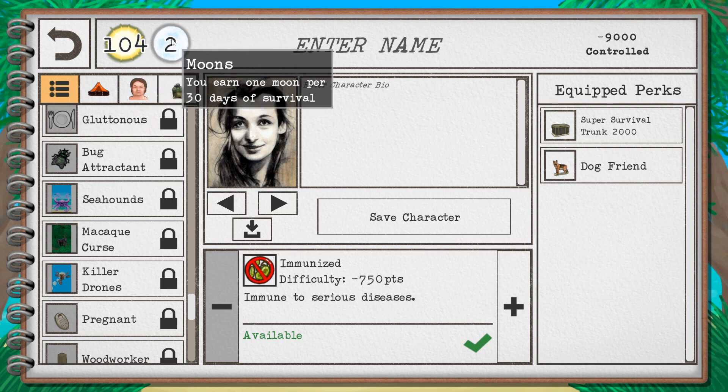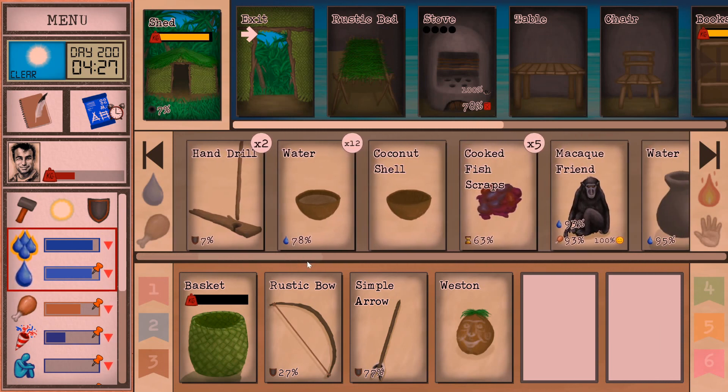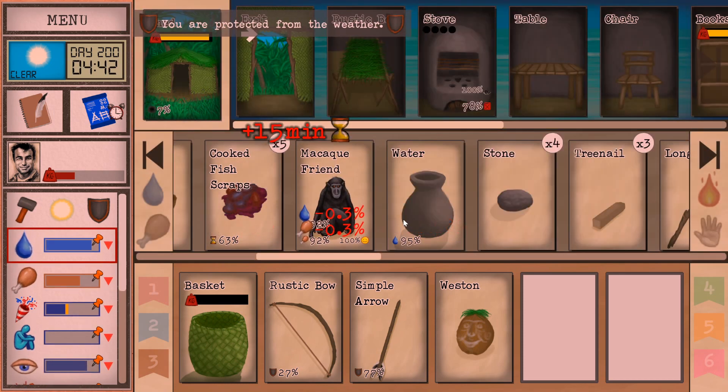So there is a roguelike element to this — I'm going to use that lightly. It's not really a roguelite; it's a survival game. But you will be unlocking new perks that give you better bonuses for your next playthrough. You can make things harder too. You can start the game, for example, with a particular shade of skin, which may help with sunburn or may not — it all depends.